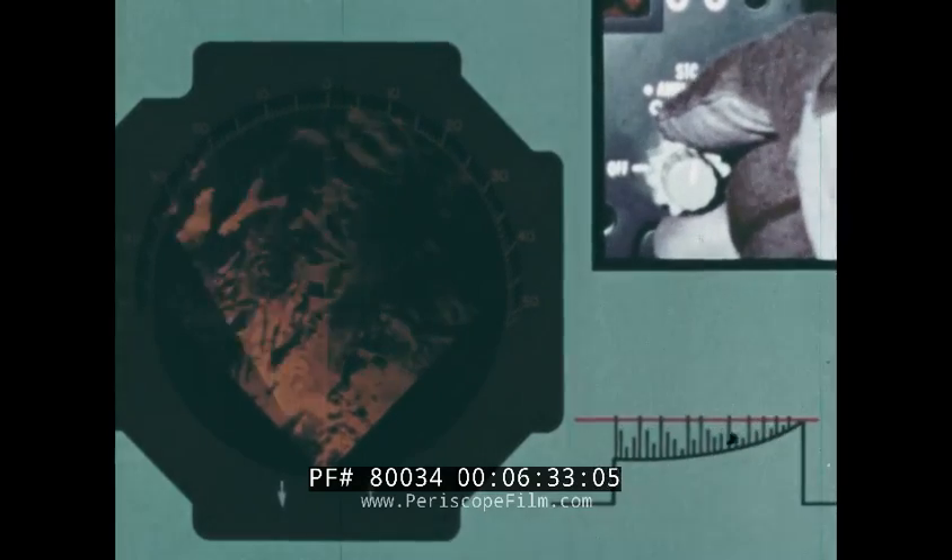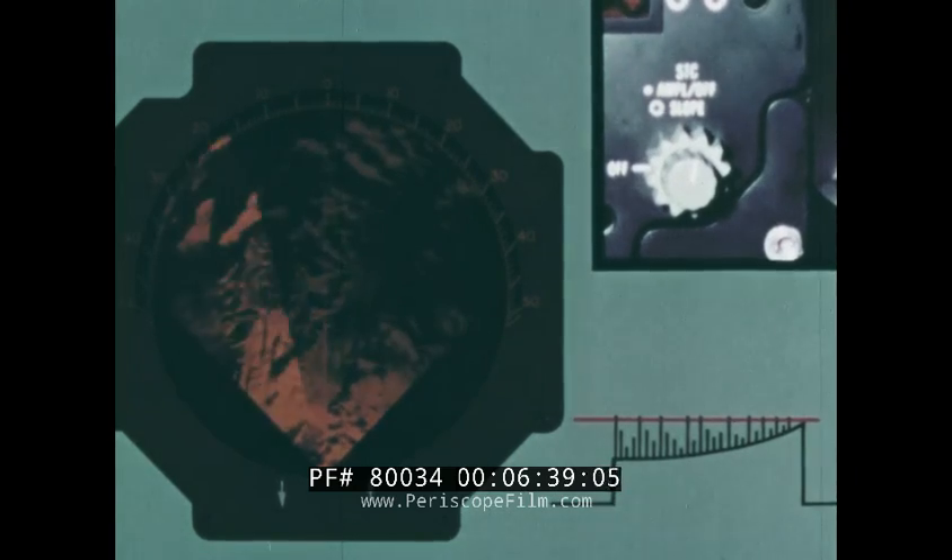This is where you go to sensitivity time control. STC biases the closer, more energetic returns, blending them with the weaker, distant returns so that you end up with a better balance and even painting on the scope. It's your tool — use it depending on what you want to see, on what day, at what altitude, with what target. When you drop down for your entry, you'll have to adjust STC again, since you'll be holding at a thousand feet TFR.